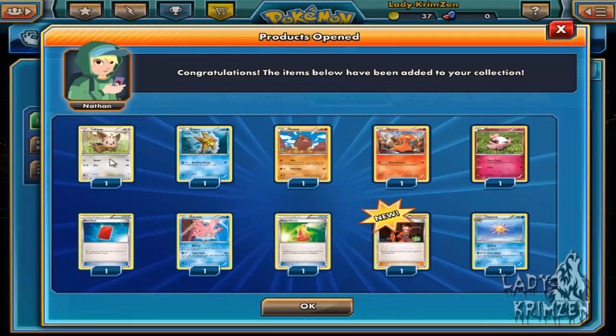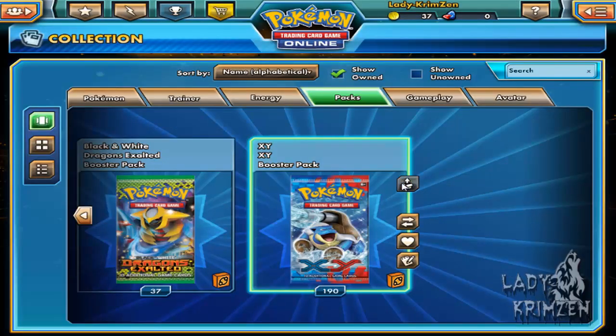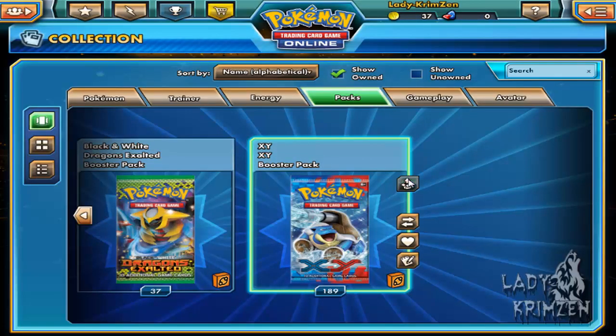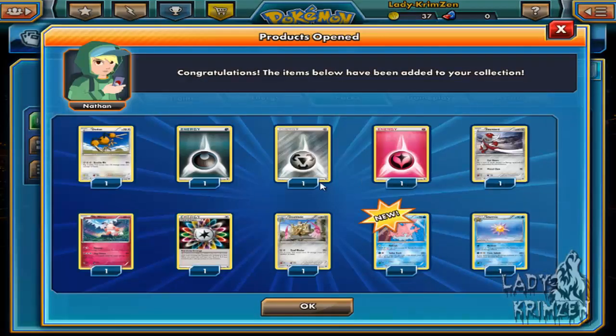Next pack: Lillipup, Staryu, Diglett, Slugma, Spritzy, Red Card, Corsola, Super Potion, Team Flare Grunt as reverse holo, and Starmie as the rare. After that: Fennekin, Ponyard, Rhyhorn, Slugma, Jigglypuff, Red Card, Luminous, Muscle Band as a normal card, Raifuria as reverse holo, and Dugtrio as the rare. Raifuria is also a rare worth mentioning.